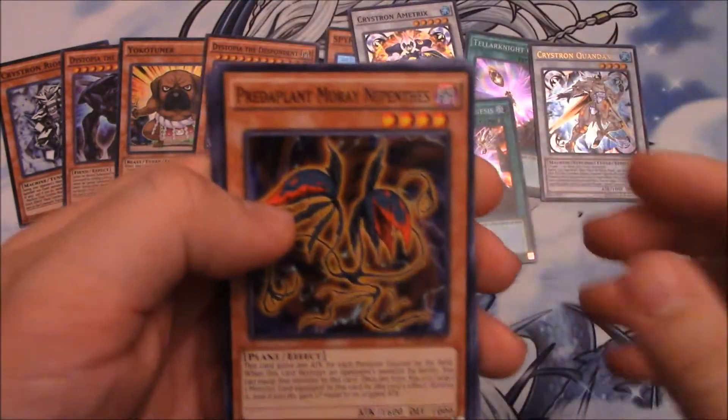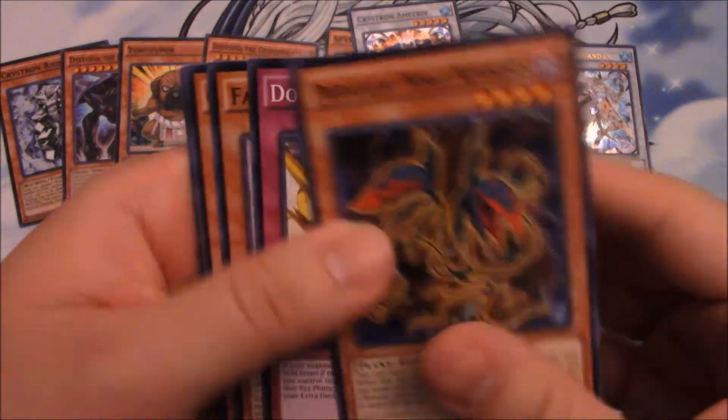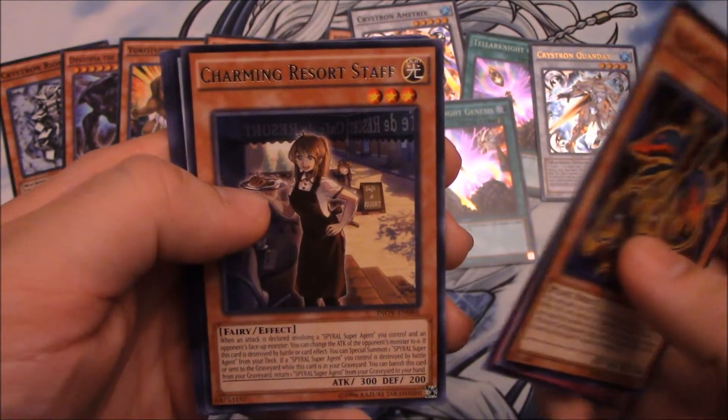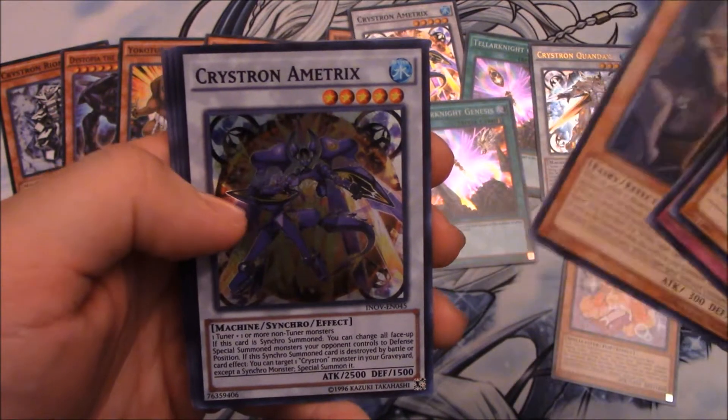Last pack — let's see if we get a secret. Fairytale Sleeper — that's a good one. Another Charming Resort Staff and another Crystron Amatrix. Oh my gosh, it's terrible.